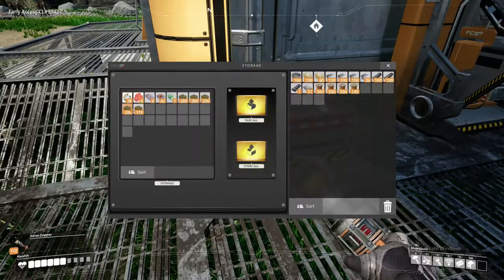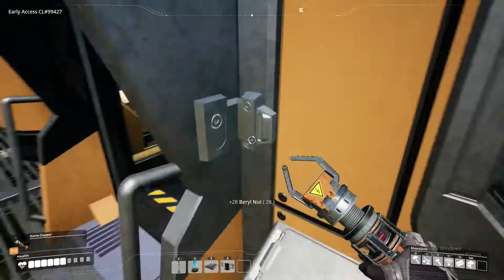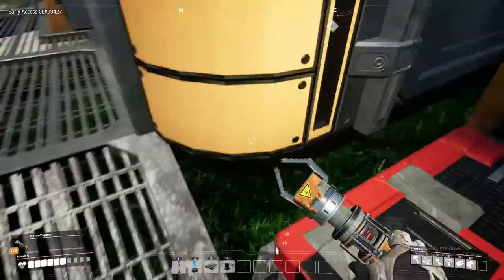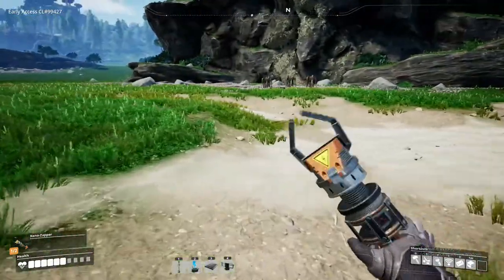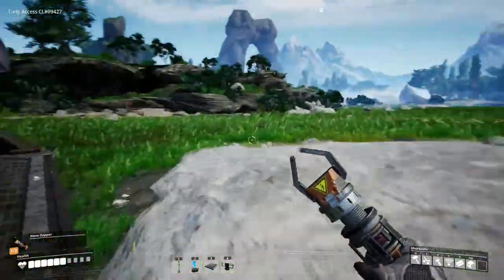We're going to start with our research. We'll start with the nuts. If you come over to the MAM here, you have nuts — probably at the top of the list. We'll throw one in there for now; it only requires just the one for the scanning purpose. Some items need more than one though. While that scan has about five minutes to go, we're going to get a little bit of production started.